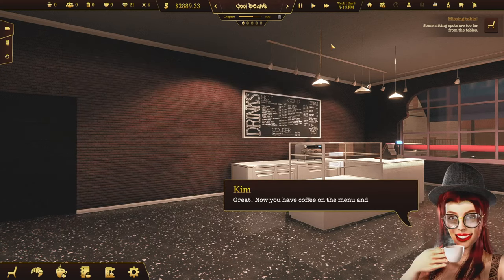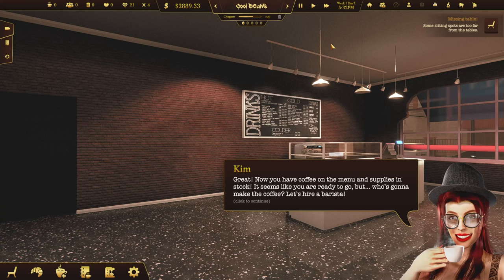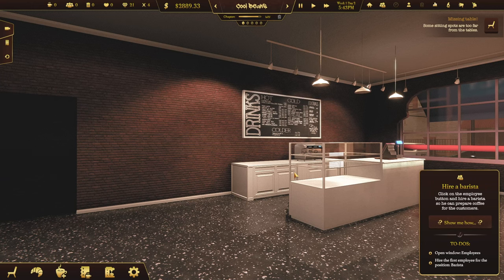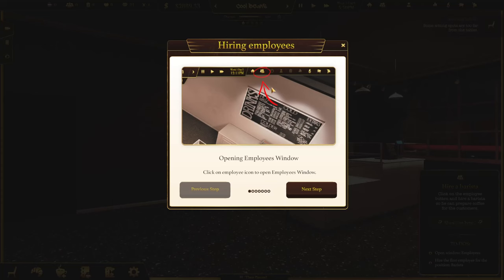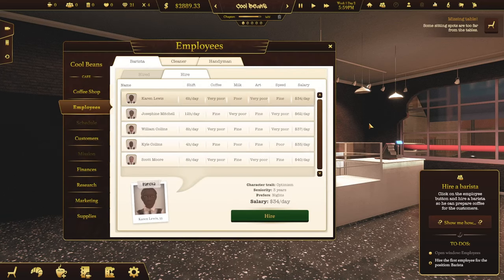Now you have coffee on the menu and supplies in stock. It seems like you're ready to go. But who's going to make the coffee? Let's hire a barista. Open window employees — that's right at the top here. Hire the first employee for the position barista. What are these stats here? Coffee: very poor. Milk: poor. Art: very poor. Speed: fine. So they're quick, but they're terrible at everything else.